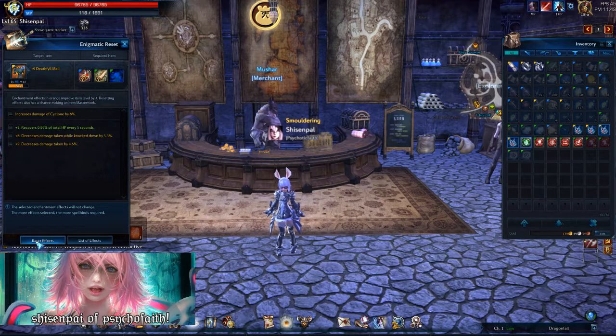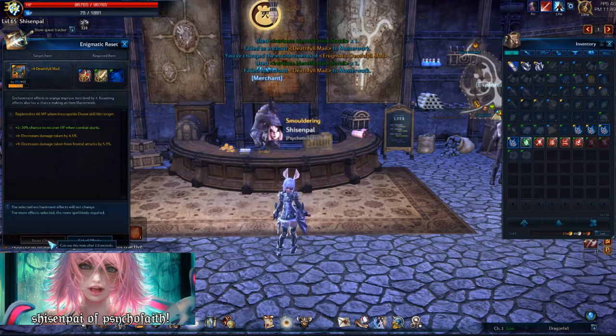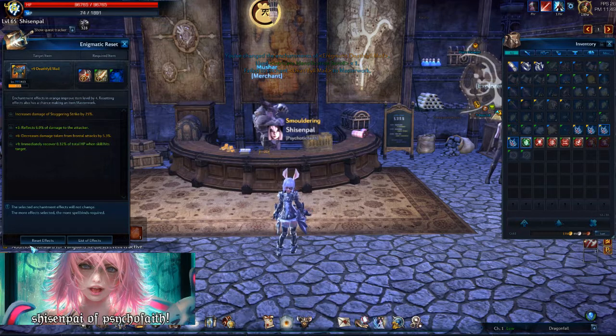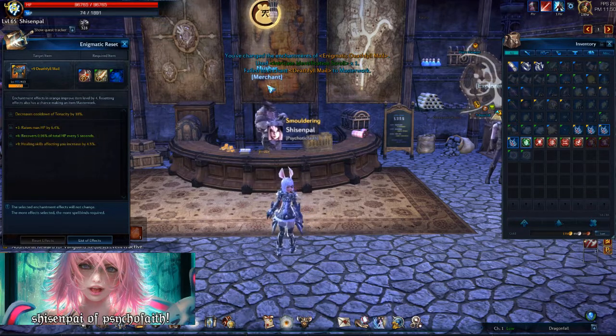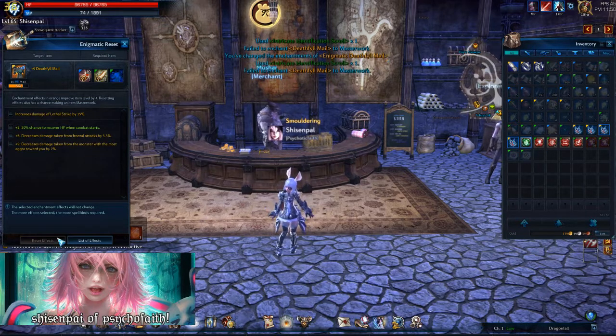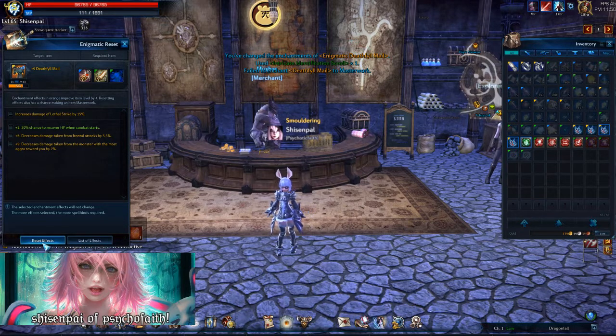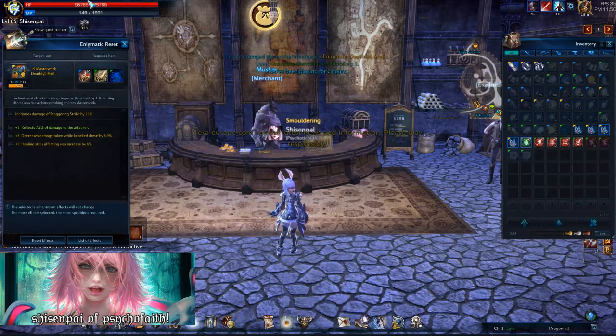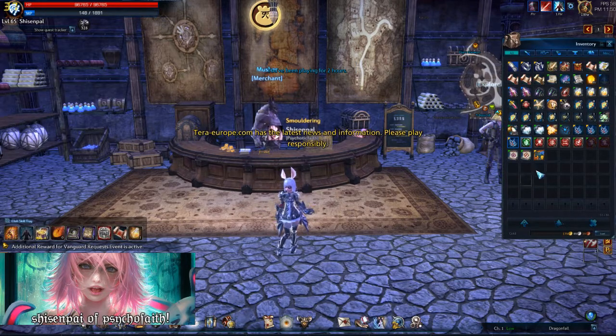Alright, you're just going to keep pressing reset effects. You'll see in the middle of the screen where it says fail to enchant — we're going to keep playing the RNG game that we all know and love until we finally get a popup that says masterwork. So we're just going to keep rolling and spamming the reset effects button. And here we go — we get a popup that says masterwork complete. Congratulations, plus nine!